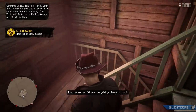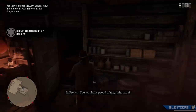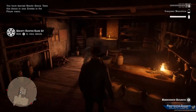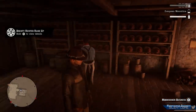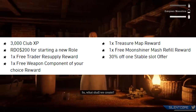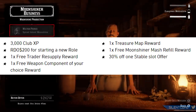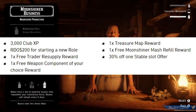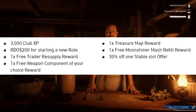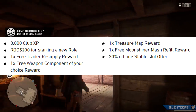Just a friendly reminder in case any of you guys have just got Red Dead Redemption 2 — there is also a seasonal gift from Rockstar with a much bigger window to claim. You just need to log into Red Dead Online anytime from the 13th of December until the 6th of January, and you can get yourself 3000 Club XP, $200 per role that you start, a free trader resupply reward, a free weapon component of your choice, a free treasure map, a free Moonshiner mash refill reward, and also 30% off of one stable slot.